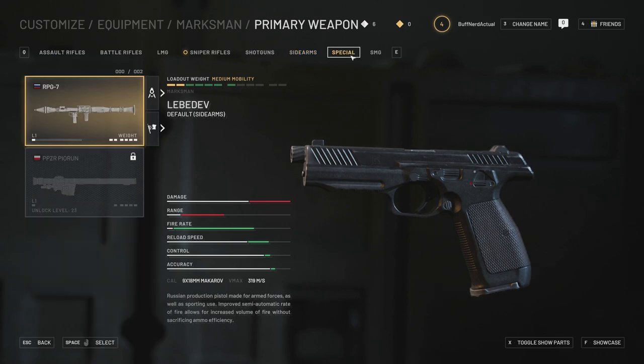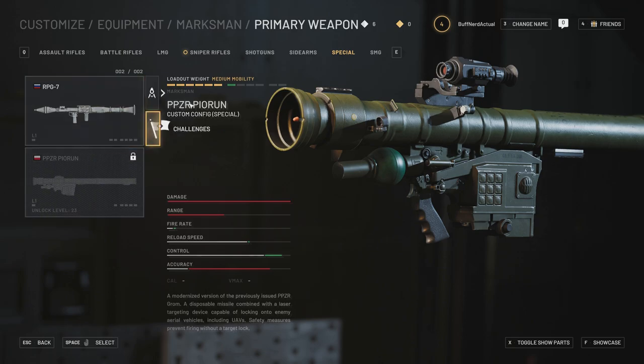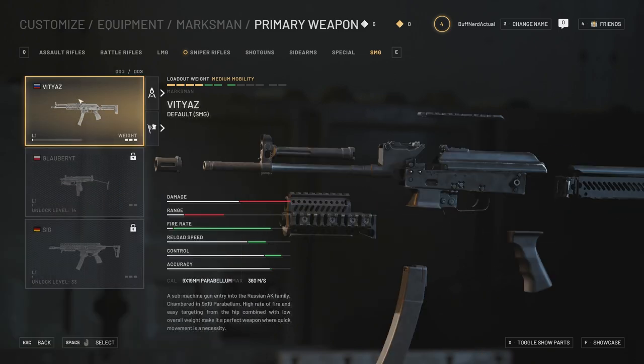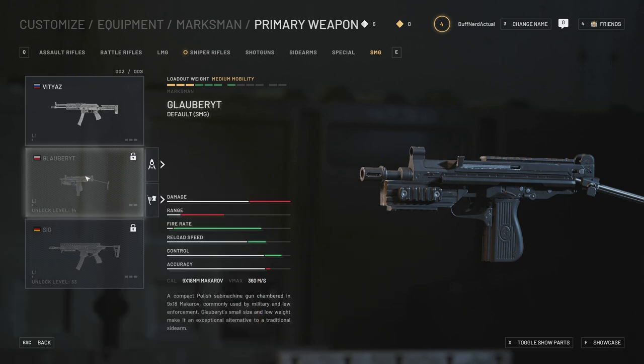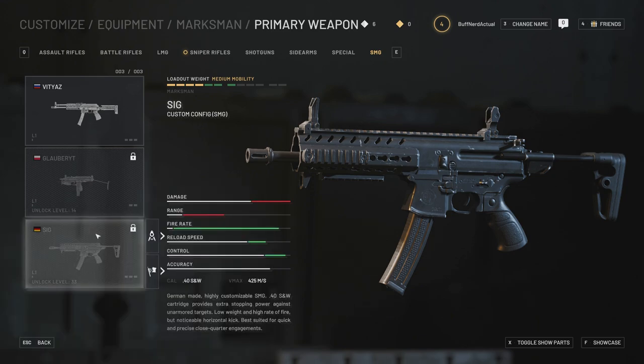Moving on to specials, we have the RPG-7 and the PPZR. For SMGs, we have the PP19 Vityaz — the replacement for the PP19 Bison out of Russia. Then there's a Polish SMG firing 9x18mm Makarov. Finally we have the Sig MPX firing .40 Smith & Wesson — this is the submachine gun variant of the Sig Sauer MCX chambered in .40 S&W, which would be a lot of fun to use.